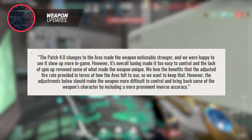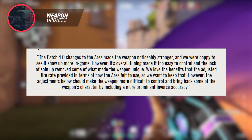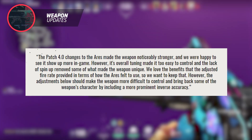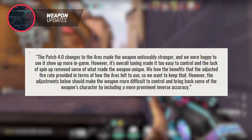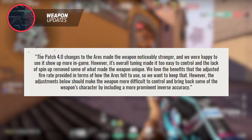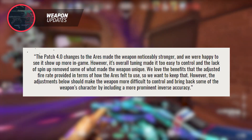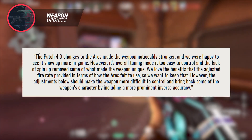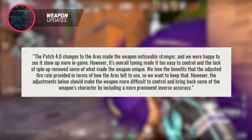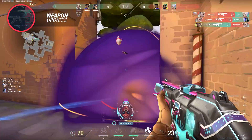These changes are very significant, so let's look at Riot's explanation. The patch 4.0 changes to the Ares made the weapon noticeably stronger and we were happy to see it show up more in-game. However, its overall tuning made it way too easy to control and the lack of spin-up removed some of what made the gun unique. We love the benefits the adjusted fire rate provided, so we want to keep that. However, the adjustments below should make the weapon more difficult to control and bring back some of the weapon's character by including a more prominent inverse accuracy.